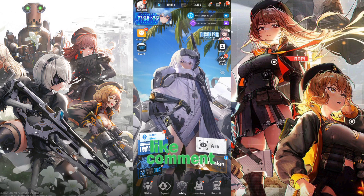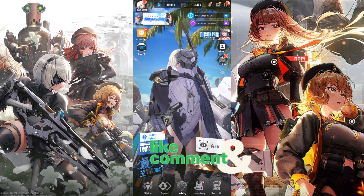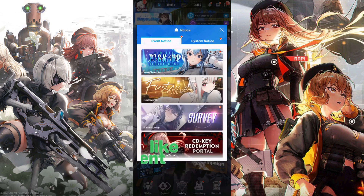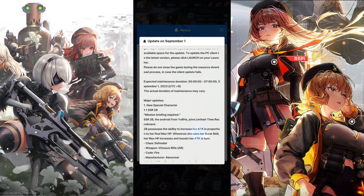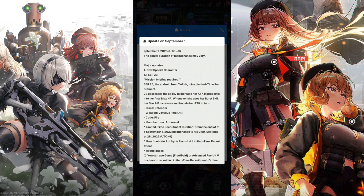This is the only information we have currently, so I'm going to try to break it down, understand the skills, and hopefully build up more hype for the NieR collaboration. I am extremely excited, especially knowing they're giving out free skins and a bunch of free summons. So let's get right into it. We do have the patch notes right now in the game, which contains all the stuff coming out for the September 1st update. The first character is 2B — she's a new special SSR character and obviously she's going to be an abnormal unit.